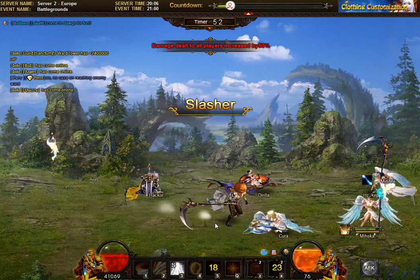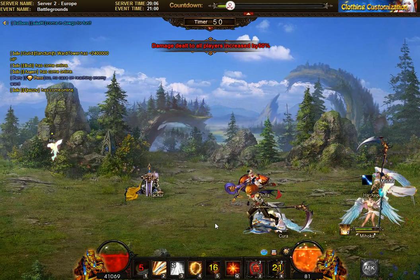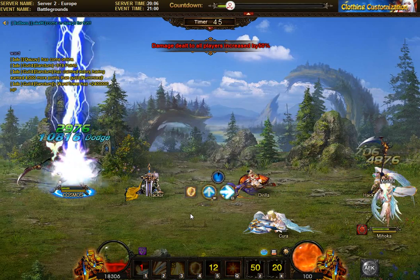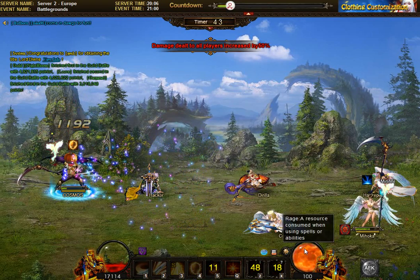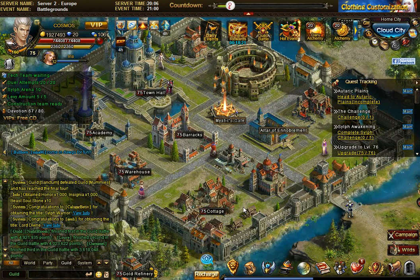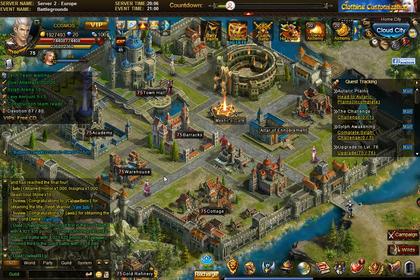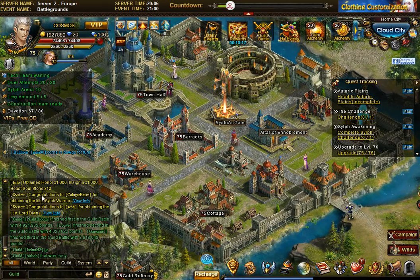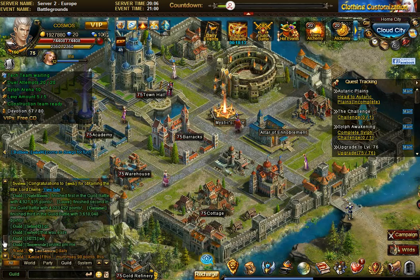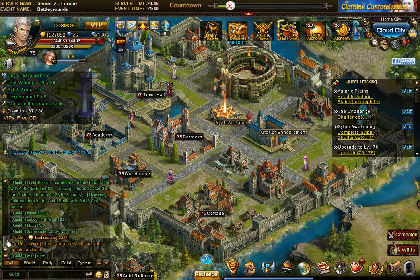Maybe it's bugged out. Put up the shield and try to awaken again — oh, it finished. I don't know if I would have won that one, but that was the guild battle: a thousand honor, a thousand insignia. The beast all stone text has not been changed, so that job is done.